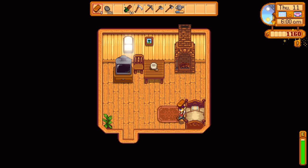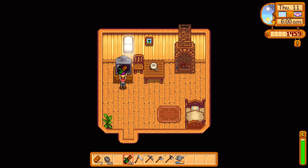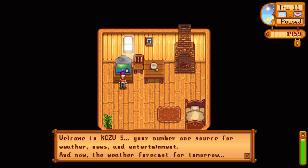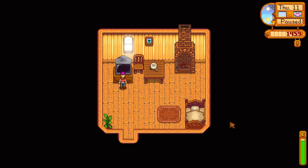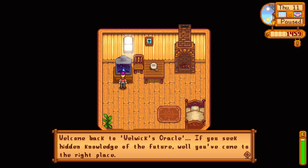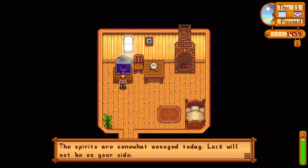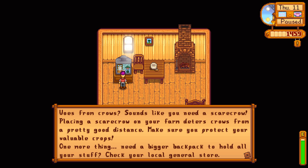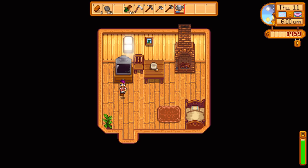Good day farmers, PurpleMentat here with day 11 of Spring Year 1 of Stardew Valley. Let's check the weather — we have clear and sunny. Luck will not be on our side, and the living off the land tip tells us we can use scarecrows to scare off crows and buy a bigger backpack. We're already way ahead of that.